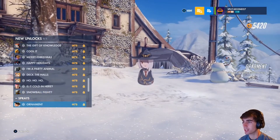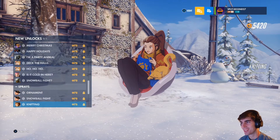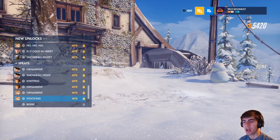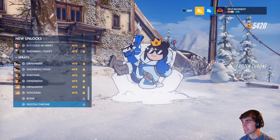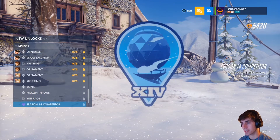Sprays — let's take a look. Ornaments, snowball, oh my god Bob as an ornament — that's adorable. I'm pretty sure Hammond makes you want to have a hamster, at least for some people. A lot of people will be very proud about this spray. Yes, you are the ice queen. Yeti rage — I like that one.